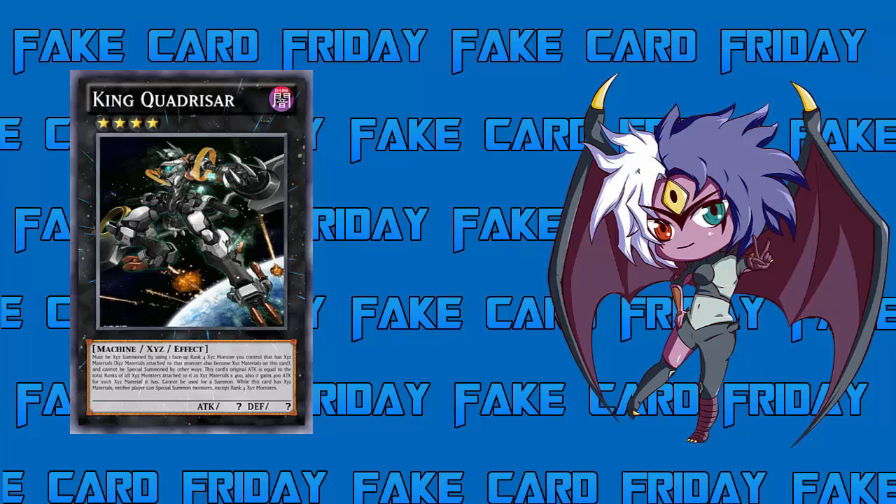If your opponent isn't playing a deck that can make Rank 4s, they're pretty much locked out of special summoning — that's very powerful. With 2400 ATK and pseudo Vanity's Emptiness for everything that's not Rank 4, it's solid. Though if your opponent can make a Rank 4, they could make Castel, Number 101, or Utopia and handle him anyway. Right now, Zoodiac and SPYRAL are the Rank 4 decks, so you bust this guy out and they just summon a Zoo, make Drident, detach, pop — you're gone. But he got wrecked by that last time too.